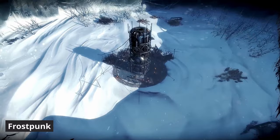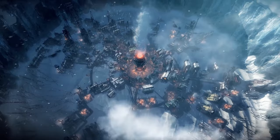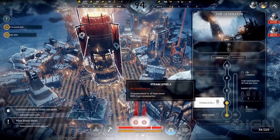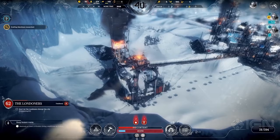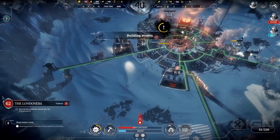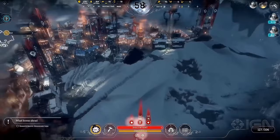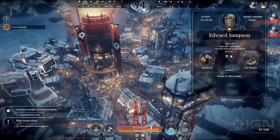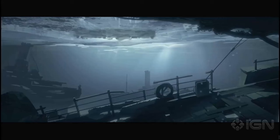Frostpunk. A city building survival game set in a frozen post-apocalyptic world where you need to maintain the heat and manage your resources if you want to survive. You take on the role of a leader in the last city on earth, facing the challenge of building and sustaining a society in extreme weather conditions. The game greatly combines city building, resource management, and society simulation. You need to build and manage infrastructure, research technology, explore the frozen wasteland, and pass laws that shape the lives and ethics of the inhabitants in your city, all while balancing the survival aspect. The game is known for its grim atmosphere, challenging gameplay, and the emotional impact of the narrative choices.